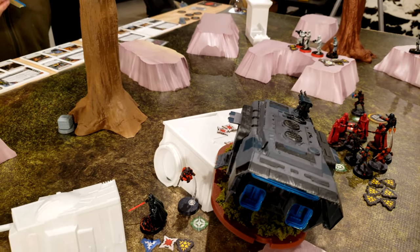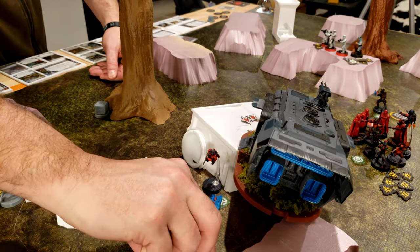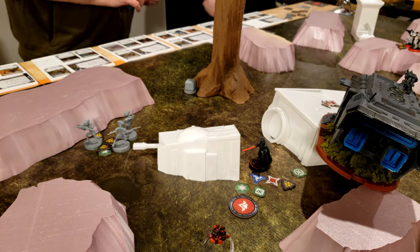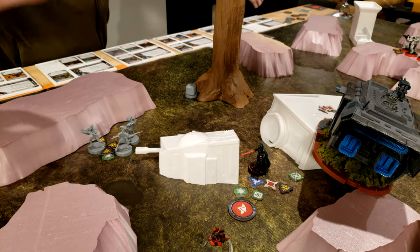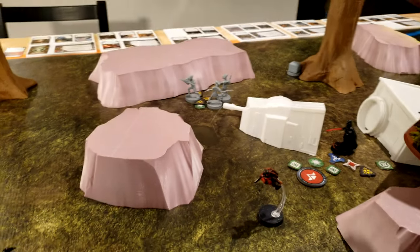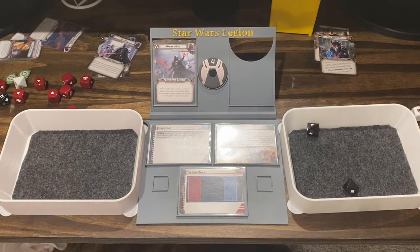He's going to jump over here, aim — too black, too black. With the aim. He's going to shoot at the Speeder. Do they surge? Not to hit. Reroll him. One hit — I have cover.